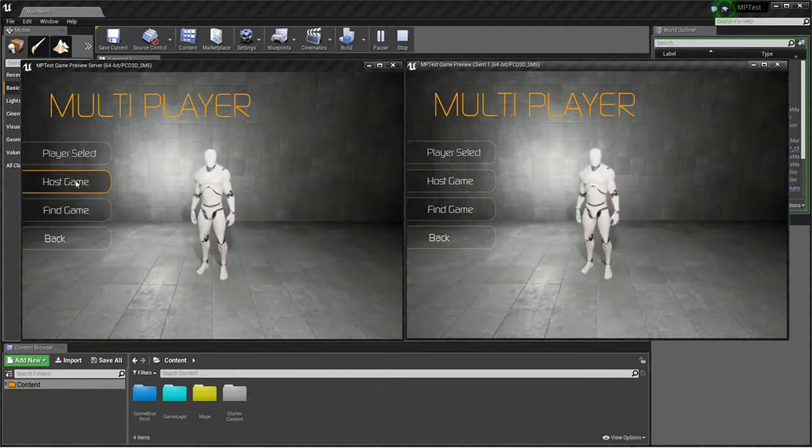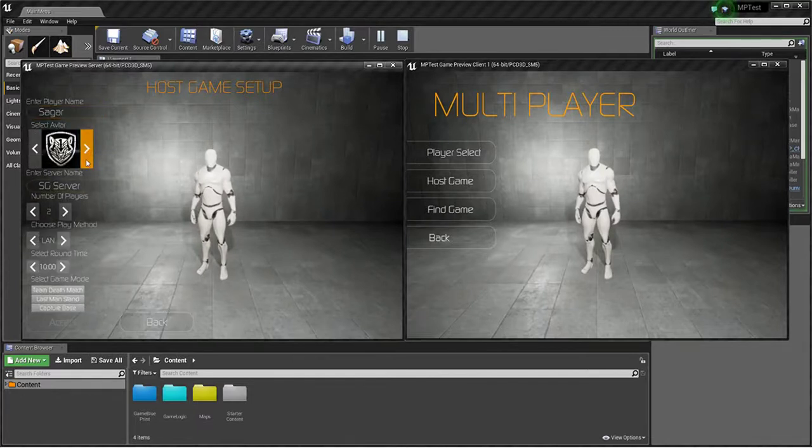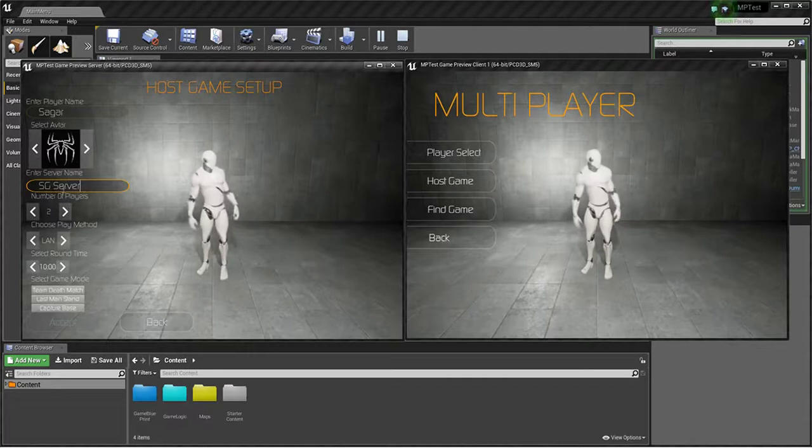Click and you can host a game. Here you can name it whatever you like — I preset the name for testing purposes so I don't have to type it again and again. You can choose number of players, choose a team, and choose round time. I decreased the round time so I can show you quickly.